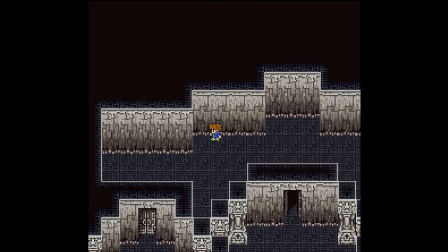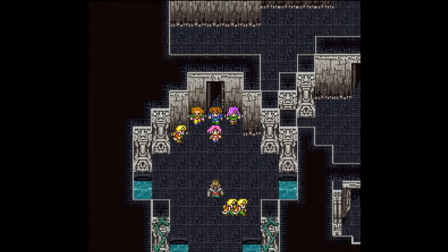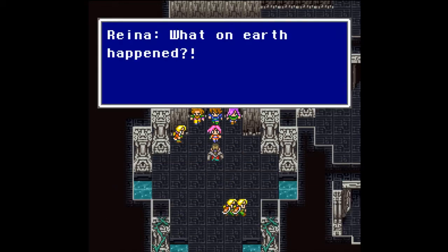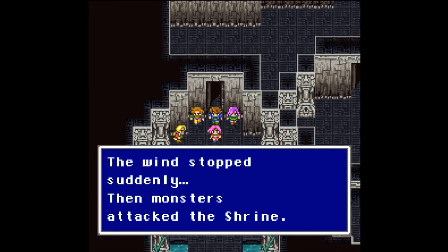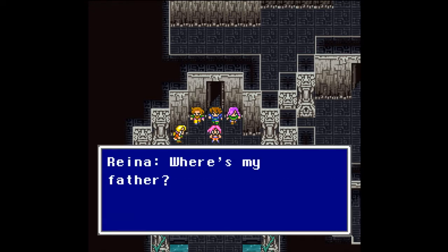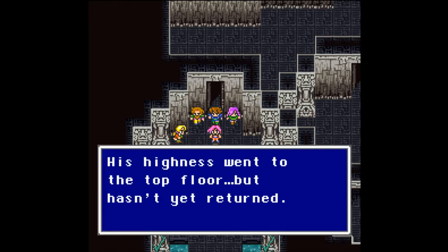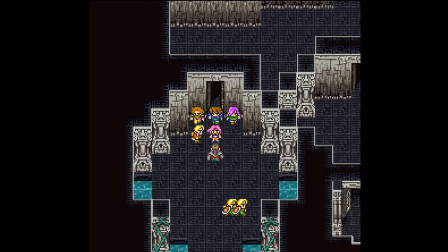Inside we find all these people. Princess Reyna — what on earth happened? The wind stopped suddenly and monsters attacked the shrine. The monsters are in the shrine! Where's my father? He's probably deep inside — his highness went to the top floor but hasn't returned yet. Something must have happened.